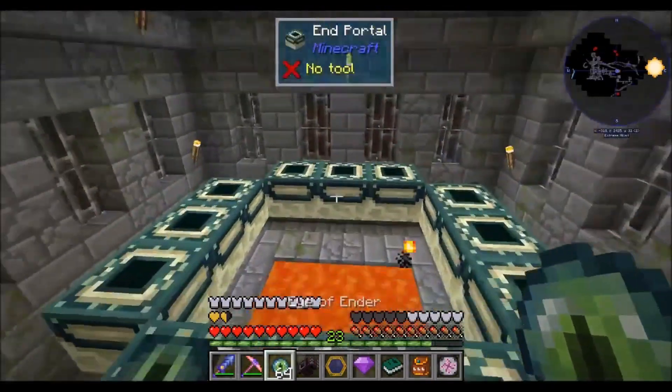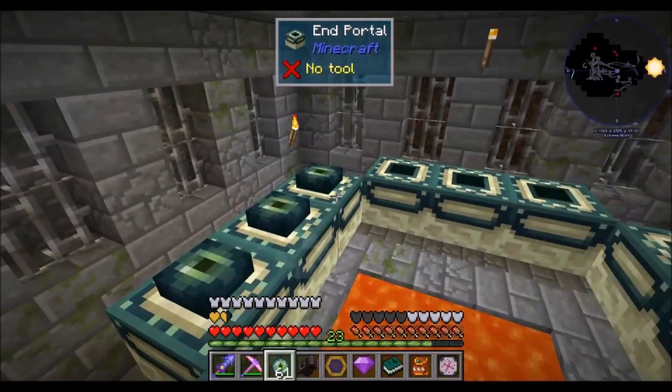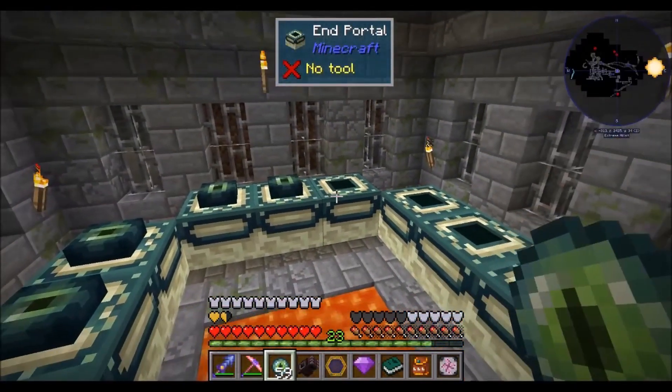Let's go ahead and get an ender pearl — an eye of ender — and fill up this portal. I love the sound effects that it's put in.